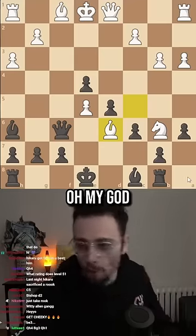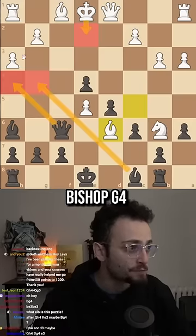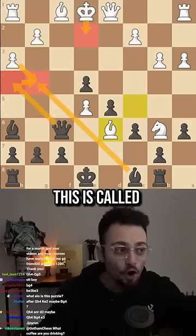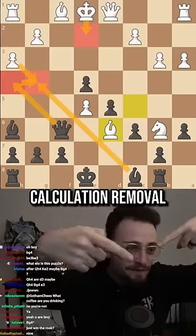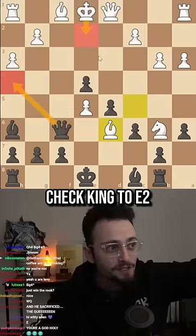I found it — oh my god, I'm a god! Queen h4, king e2, bishop g4, hg, queen g4. This is called auxiliary idea and negative calculation removal: queen to h4 check, king to e2.